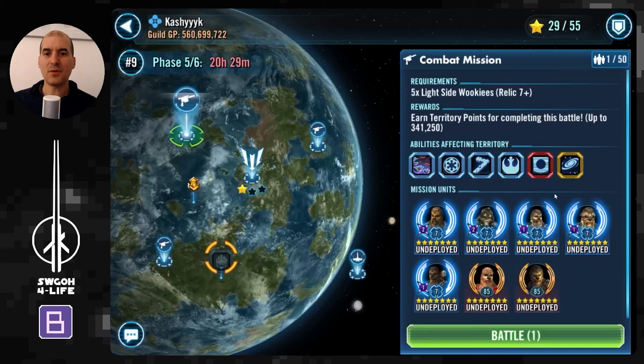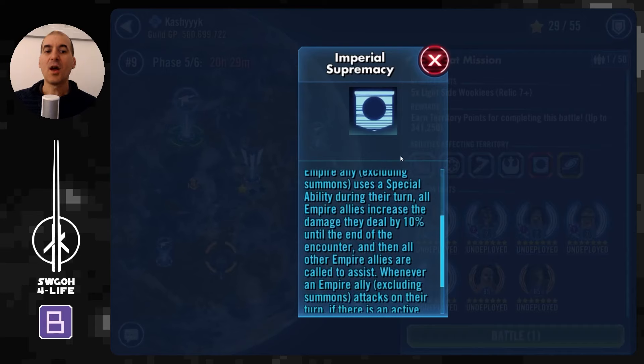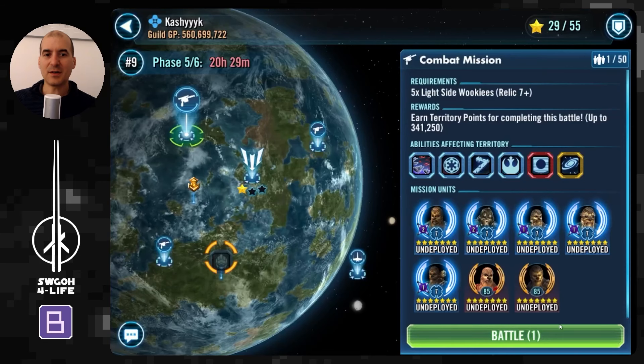For the Imperial Supremacy modifier — it's quite lengthy — the most challenging part is that whenever an enemy uses a special ability, they increase damage by 10% until the end of the encounter for all allies. The longer the battle goes, the harder they'll hit. On top of that, whenever they use special abilities they call allies to assist and can summon an Imperial Probe Droid, so be careful it doesn't go off too much with its self-destruct ability.